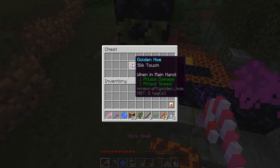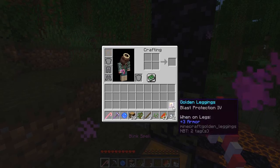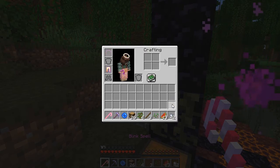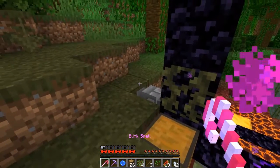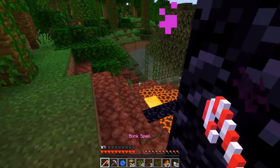Keeping out creepers is nice. Silk touch hoe — if we needed to get leaves this month, that would be nice. I wonder if a silk touch hoe will get leaves? Yeah, I think it would.